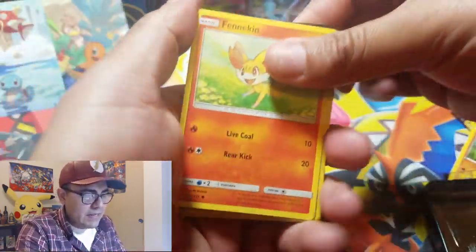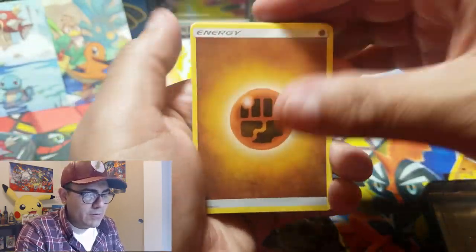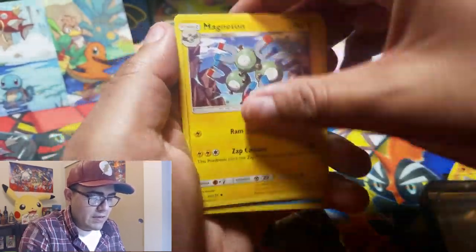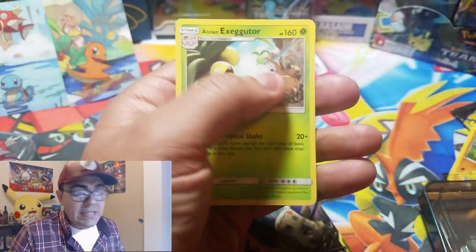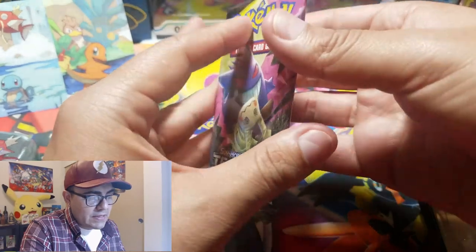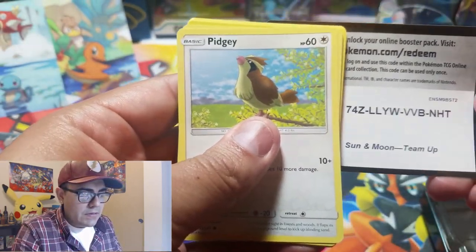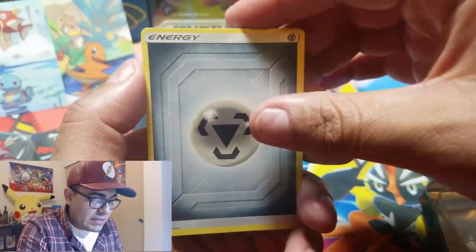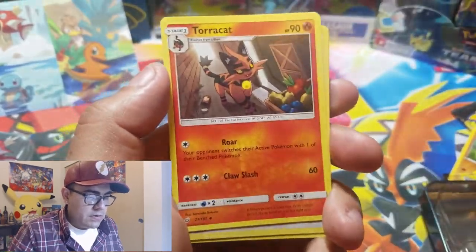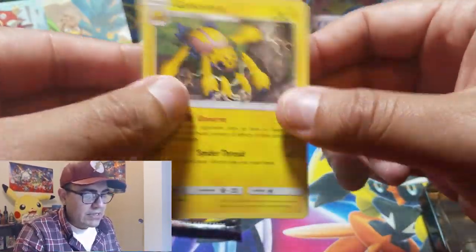Green code card means we're probably not getting any ultra rares. Opening Forbidden Light: Fighting Energy, Diggersby, Heliolisk, Magneton, Fennekin, Clauncher, Binacle, Rockruff, Gible, Azelf, and Alolan Exeggutor as our rare. Moving to Team Up — can it save this opening? Nitratauros, Torracat, Pidgey, Dratini, Pawniard, Alolan Grimer, Ponyta, Honedge, and Galvantula as our rare.